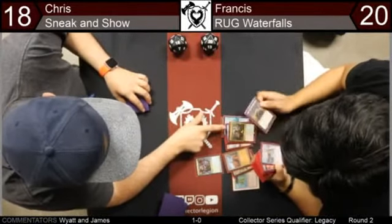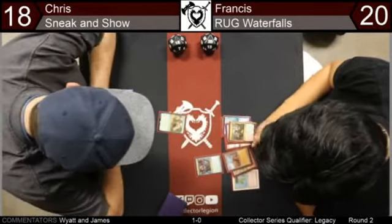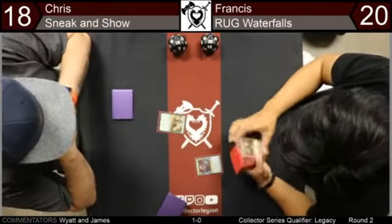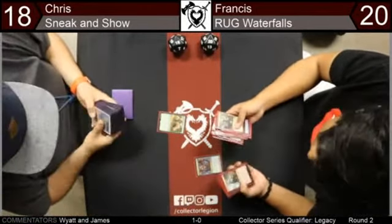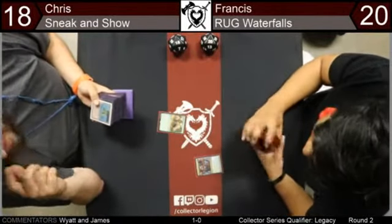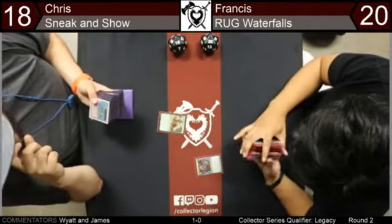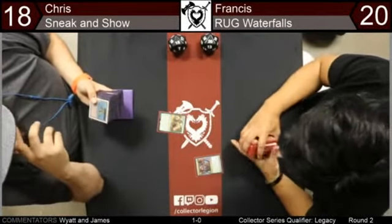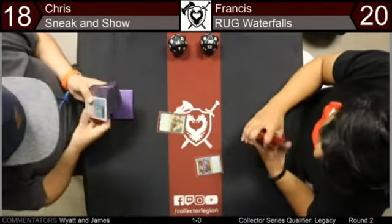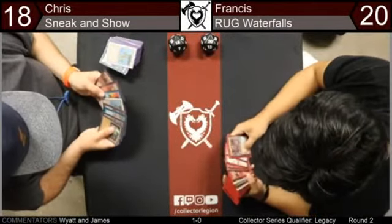Grizzlebrand — draw cards, can't beat a 7/7 lifelink. Pretty rough. I thought it was kind of a poor matchup for RUG, but I didn't know it was this bad — it seems pretty bad. We're going to get our backup match on the feature match area. I believe it'll be Death and Taxes versus Eldrazi Stompy — Grim versus Wagner. They're probably still in game one since that RUG versus Sneak and Show was very fast — two games very quickly.